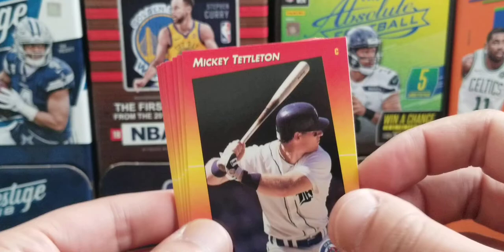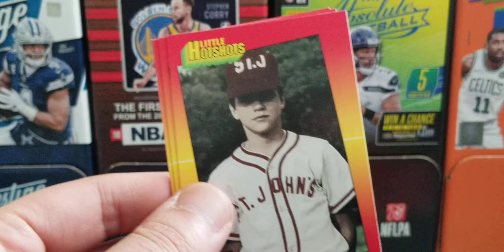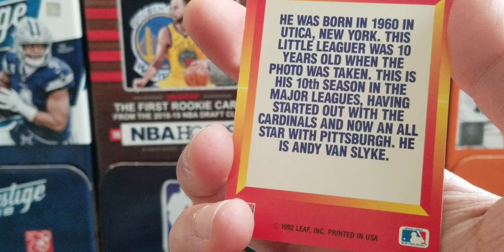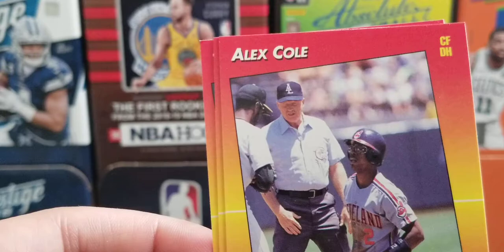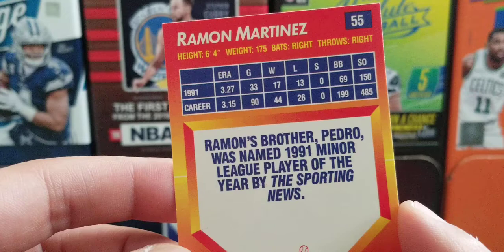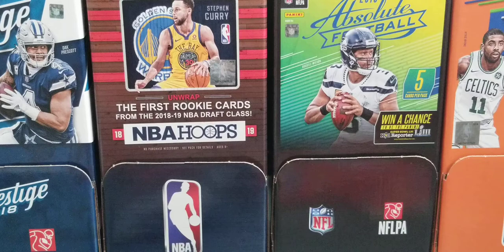Continuing through the last pack: BJ Surhoff, Steve Buechele, Mickey Tettleton, SkyDome again, Wrigley Field again, Will Cordero again, Bill Wegman again, Mike Scioscia. Then another insert — a Little Hot Shots card, a guessing game style card. Last but not least, Alex Cole, Ramon Martinez — yes, Pedro Martinez's brother — and Tom Foley. Ramon Martinez was the 1991 minor league player of the year according to The Sporting News. Not a bad card.